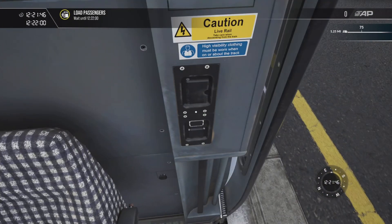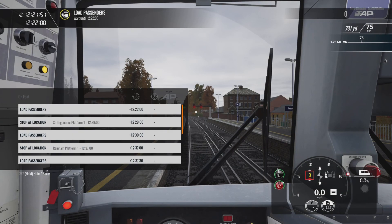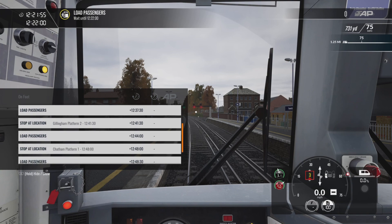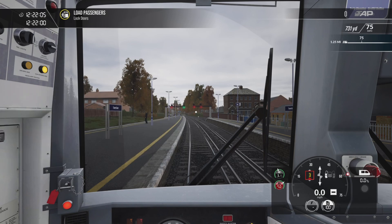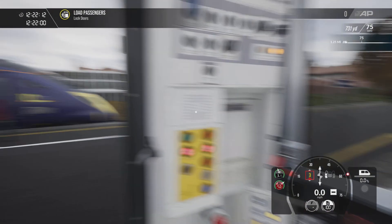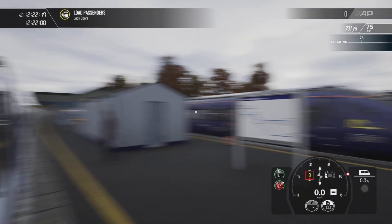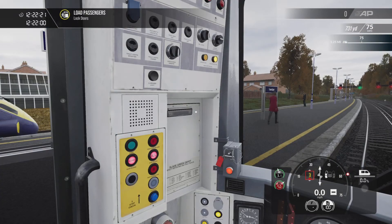Now returning to the cab, we are approaching our scheduled departure time. Closing the cab door — let's have a look at our calling points: Sittingbourne, Rainham, Gillingham, Chatham, Rochester. We arrive at Rochester at 12:51, so yes, a 30-minute drive. This train is not fitted with CCTV monitors, so we're gonna have to do some old school look-back dispatch.